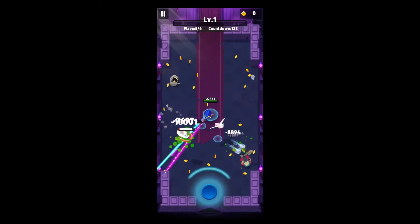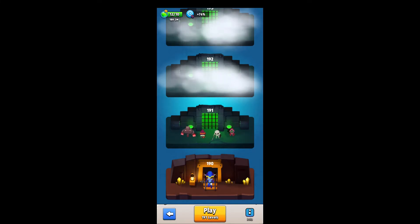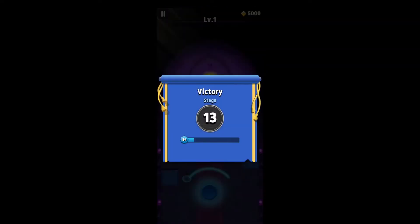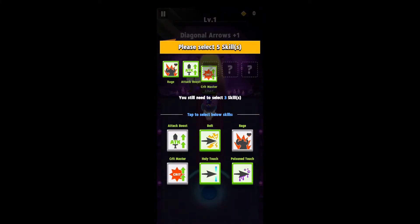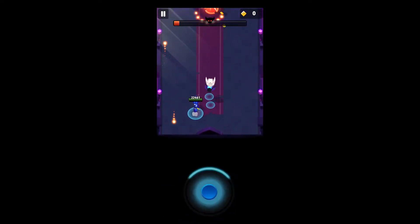It doesn't seem like it consumes any energy or has a limited amount of tries. I finally found out what this green flask is — if you fail one stage it uses it. I tried failing on purpose and it actually uses it. This is so time consuming. Diagonal arrows. And that's a boss! In boss fights you get five skill choices. It's easier than chapter 14 then, because the first boss you get only one skill.